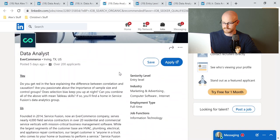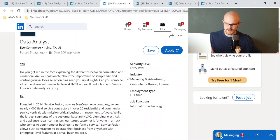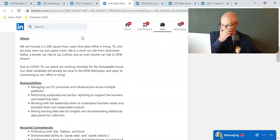Let's move on. This is a data analyst job for Ever Commerce. It's in Irving, Texas. It says they have a 20,000 square foot open plan office and they even have their own game room. In my current job we also have that — I used to get together with friends and play ping pong and foosball. It's a selling piece. I will say that's not something I'm really sold on for a job — I care more about the work — but knowing that they have that is a plus if you enjoy those kinds of things.